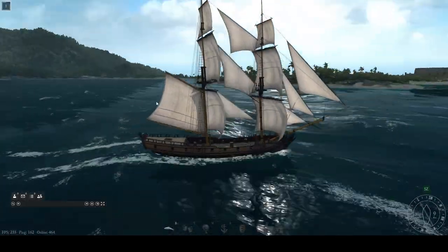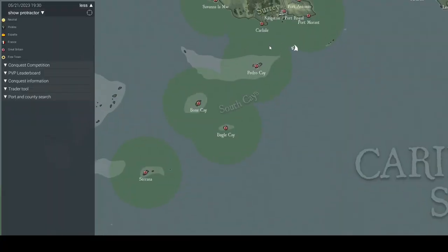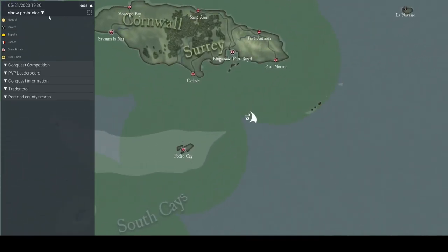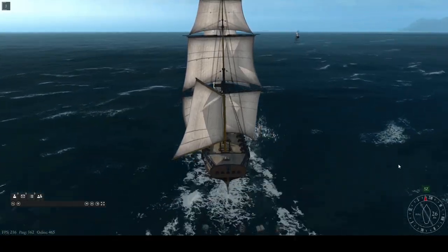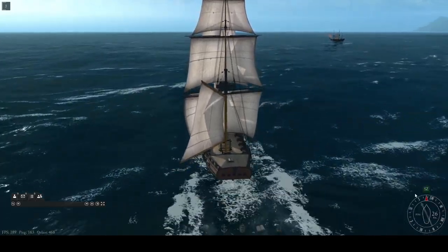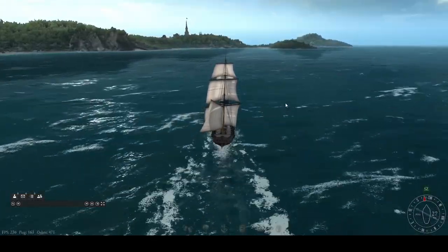We're setting sail from Kingston Port Royal. The next thing we're going to do is open up our map and chart the course. What we're going to need is the protractor. In the upper left-hand corner, click on Show Protractor. Double-clicking the left mouse button places the protractor, and using the right mouse button we can draw a line to our destination — it actually sets the course. Down on our compass in the lower right-hand corner, a little arrow indicates the course we've set, making navigation very easy.